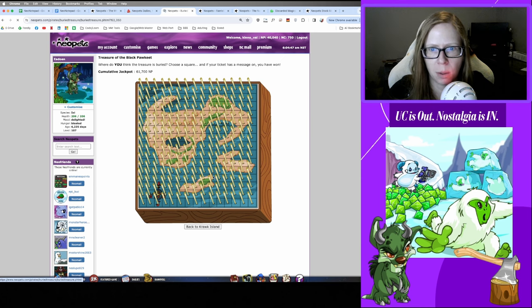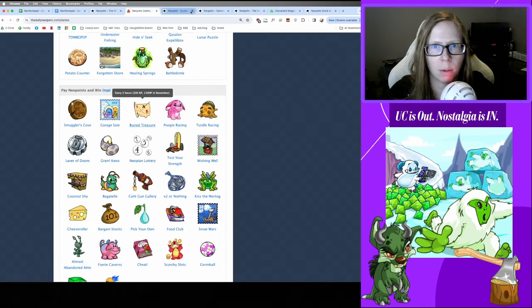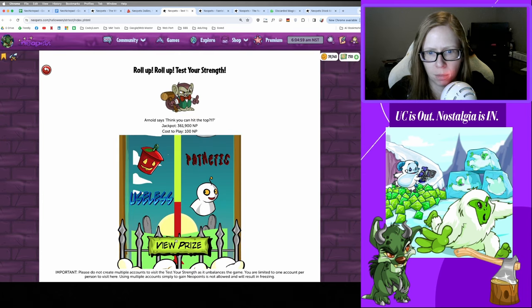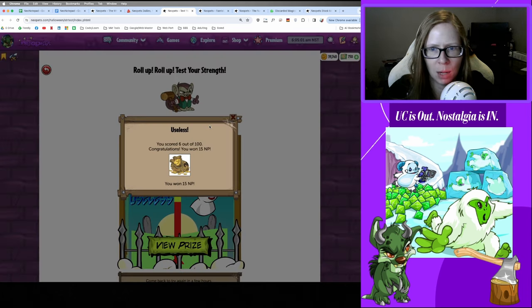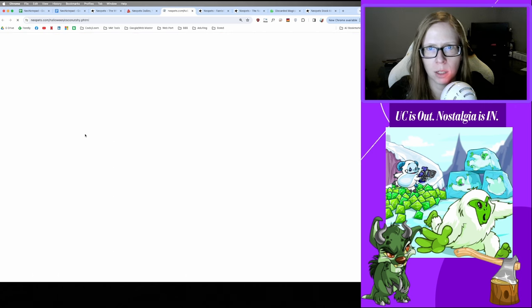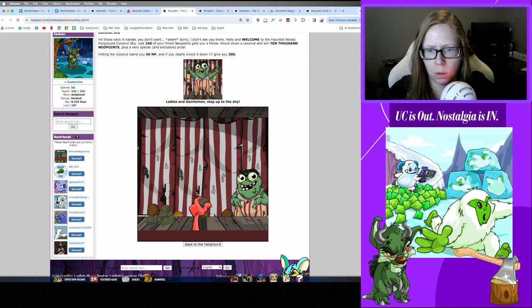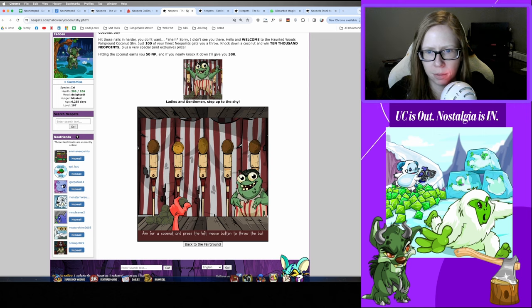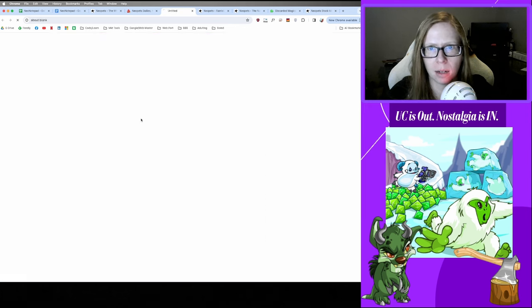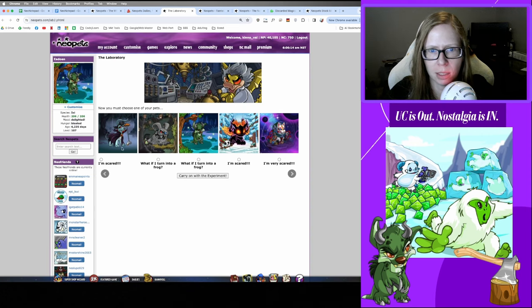Back to the list: Buried Treasure — still on that avatar hunt, picking a water spot today for nothing. Test Your Strength — useless, got 15 neopoints. Coconut Shy: started at 39.6, ended at 41 — we had a profit today from Coconut Shy, I'll take it!